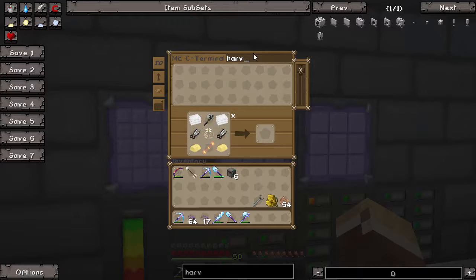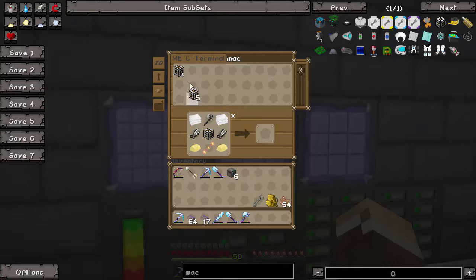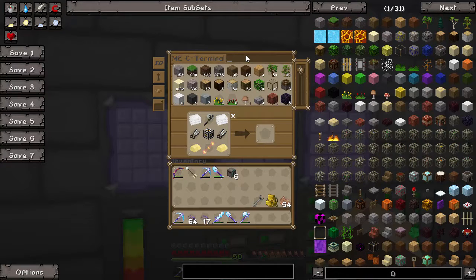Right, back to our harvester pattern. A bit of plastic in there, pop them back in, our machine frame and some gold. They are a bit complex these things, but you only need a couple of these — not like ME basic networks where you need a whole pile of them.